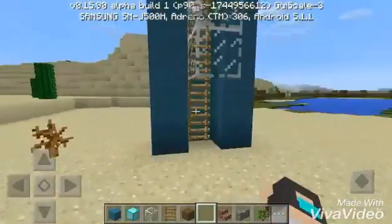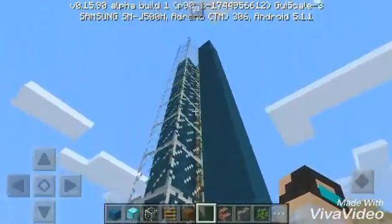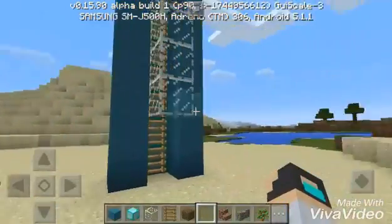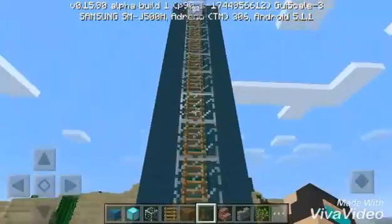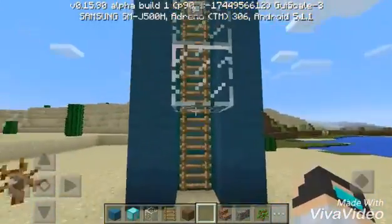If you do not want redstone or any hard contraptions to build an elevator, just build like this. There's no redstone, just a ladder, guys.